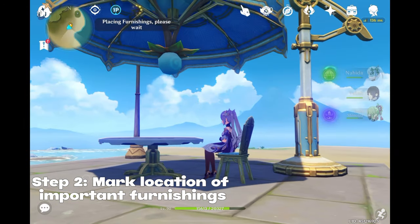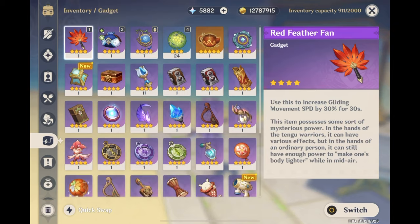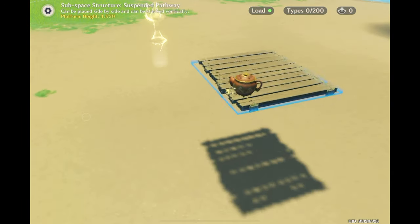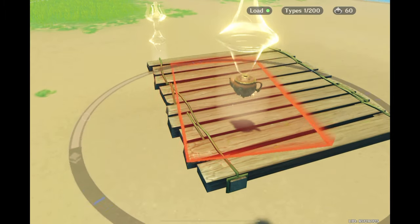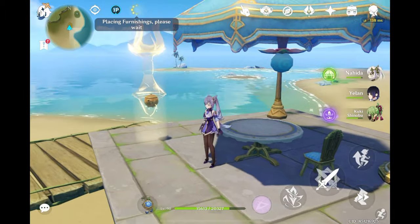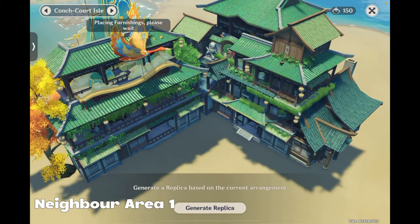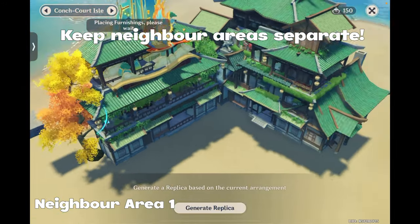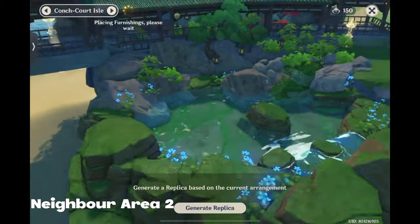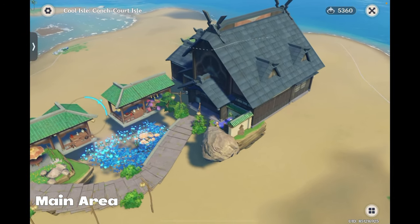When furnishings are inside the area, first mark important landmarks with geoconstructs or your teapot gadget. Albedo's skill works best for this as it lasts the longest, but Geo Traveler's skill works well too. Then go to your placement screen and place a waypoint over your construct or gadget — now you'll always be able to tell where important furnishings are while building. For three areas, remember to never overlap furnishings from your two neighbor areas. Instead, use your neighbor areas to separately design two different parts of your build, then connect them using your main area.